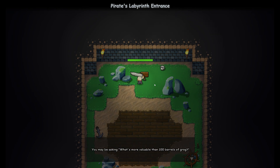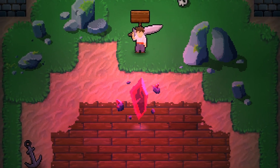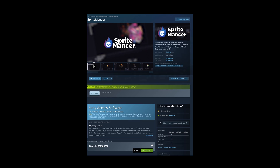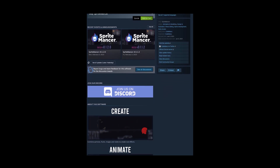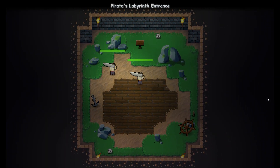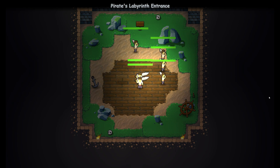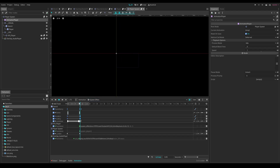I created a starting level where when you spawn in you'll be in a really cool looking little area. The first thing you do is read a sign which has some dialogue and then spawns a crystal — I spent a lot of time on that crystal animation and I'm really happy with how it came out. It was mainly animated with the Godot animation system but I also used SpriteMancer, a super powerful effects animation tool that just came out within the past month, released by CodeManu. I also created a pretty cool spawn animation using SpriteMancer as well.